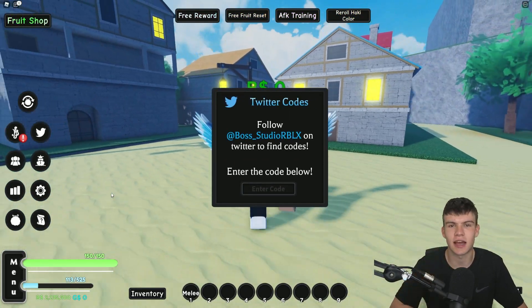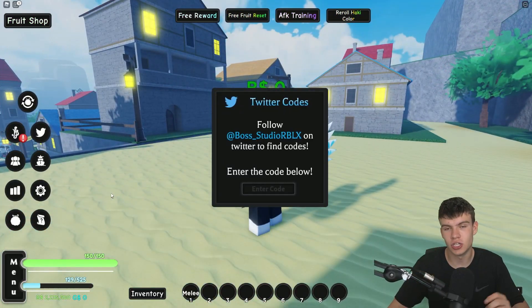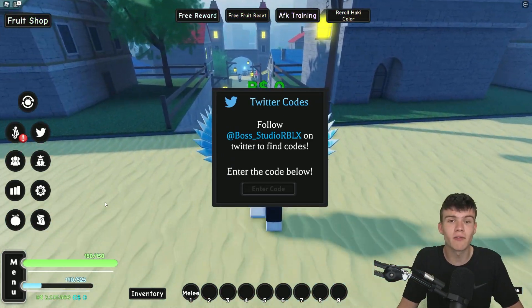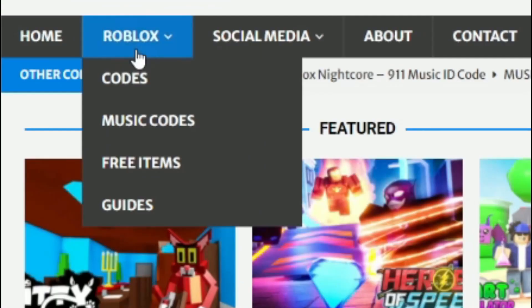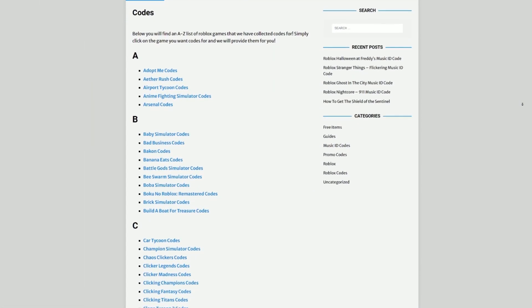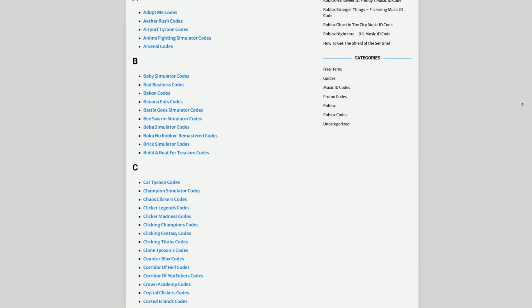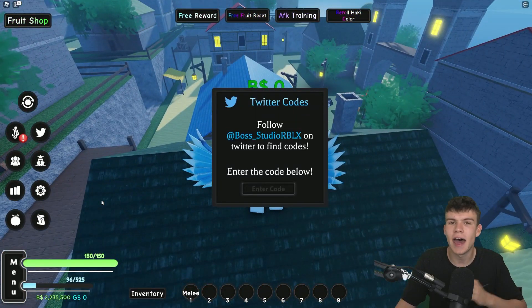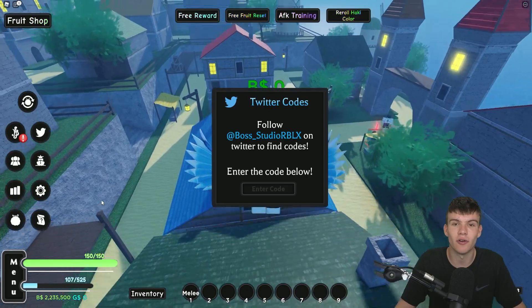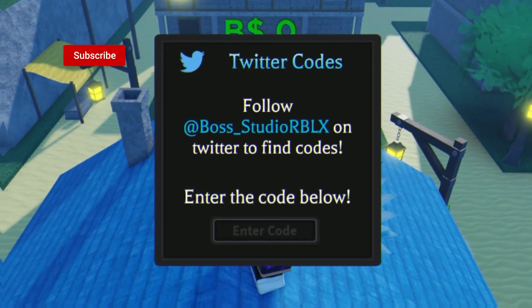Are you fed up of watching YouTube videos just to find Roblox codes? I've got a solution: rblxcodes.com. On the website you can find game codes, music codes, and guides — tons of stuff to check out. We have codes for over 300 Roblox games, so if you need a code for a game, we'll have it there.